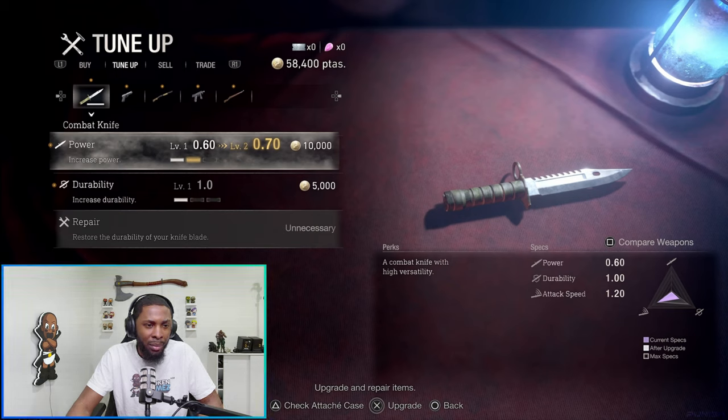So yeah, this is the Merchant screen. You've got your typical Buy, Tune Up — which is upgrades, they should just call that Upgrade — and Sell. There's also a Trade tab — is that new? I don't remember Trade being there. And even though I've beaten Resident Evil 4 so many times, I still forget certain things. But I don't remember Trade being there. Also, you can upgrade your knife now — that wasn't something you could do before.